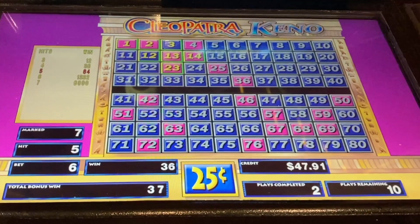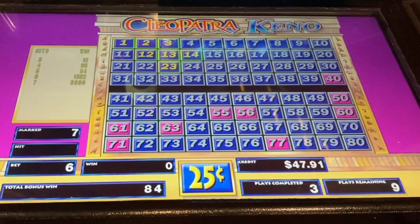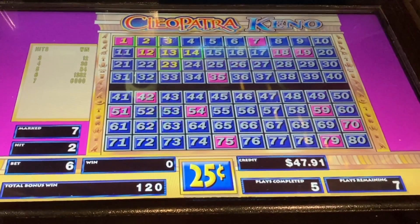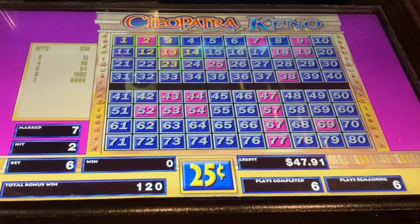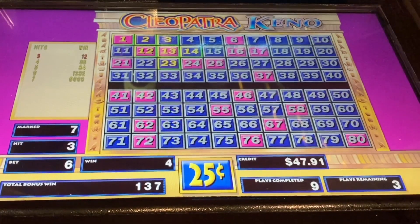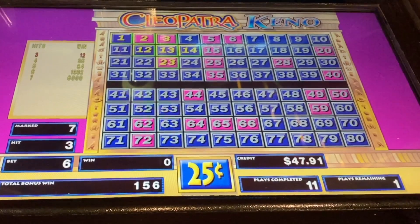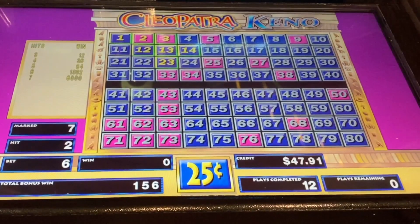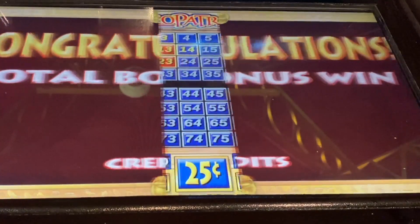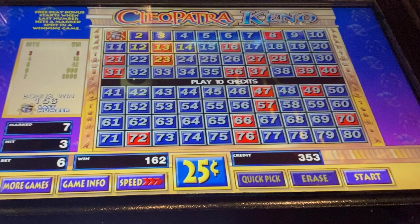You guessed it — there it is: five out of seven. I'll take the 84 for sure. Four out of seven — that's a good one, a couple more of those and we'll be in good shape. Three out of seven, got three more plays to go. Another three out of seven. And with the last play, it's a three out of seven. We're going to end up with 156 credits for this bonus round, and throw in another six on top of that for 162. That's not a bad way to end the day.